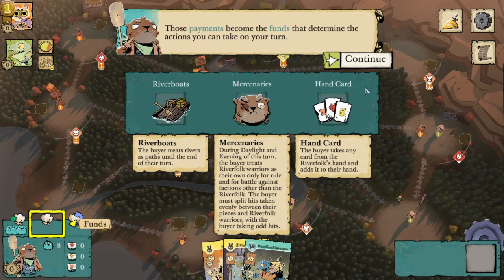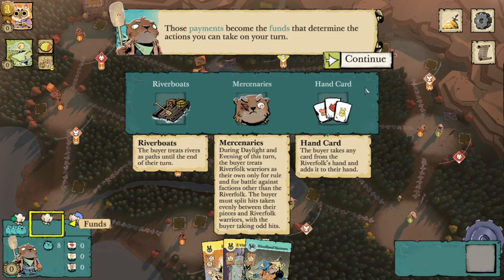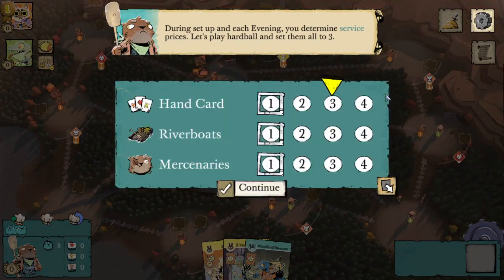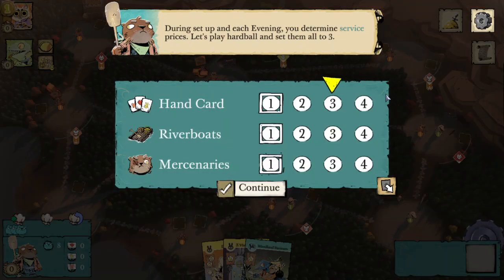It's a public hand as well — everyone can see what cards we have, which is really cool. Those payments become the funds that determine the actions you can take on your turn. During setup and evening, you determine service prices. Let's play hardball and set them all to three.